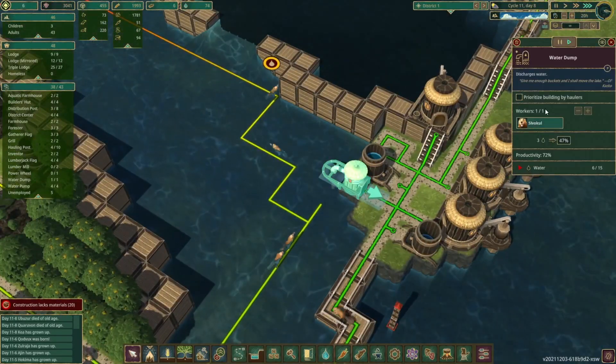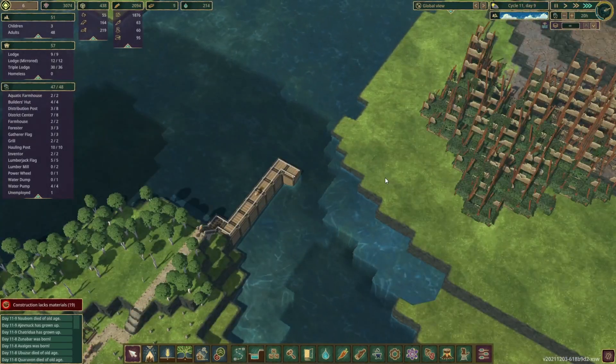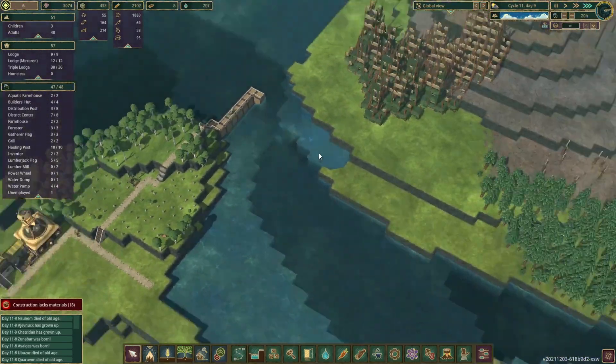I think we can stop the water dump now - that's not really needed anymore. We're getting onto a nice narrow gap. We'll turn this into the metal production area maybe.